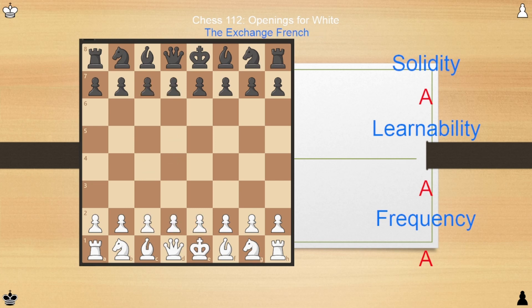In the same vein, we have the Exchange French: E4, E6, D4, D5, and simply capture on D5. Then just play chess — develop normally. There's really nothing to memorize here, very simple plans for both sides, and you have a very even game. I'm giving this all A's — very easy to learn, very easy to play, and you have a slight advantage going into it, similar to the Exchange Caro-Kann.